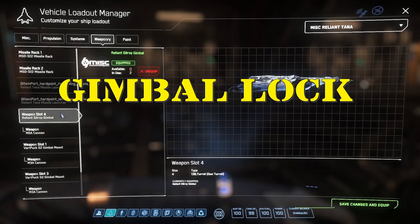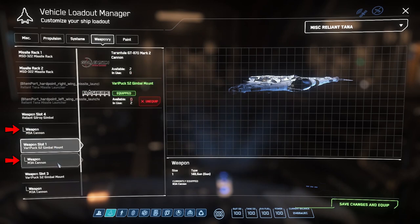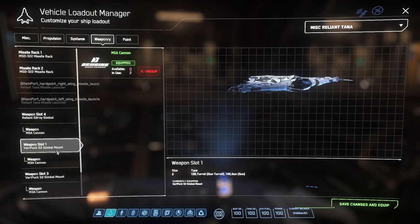You may or may not have seen weapons mounted on turrets or gimbals on your ship looking like this, this, or this. Those guns can profit from efficient use of the Gimbal Lock Mechanic. Let me show you.